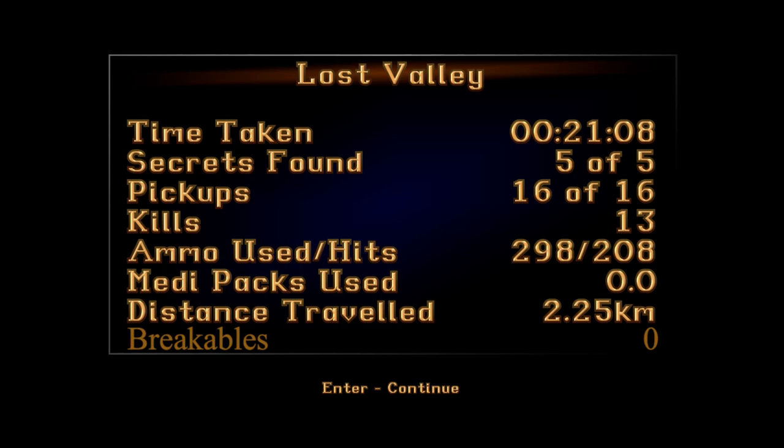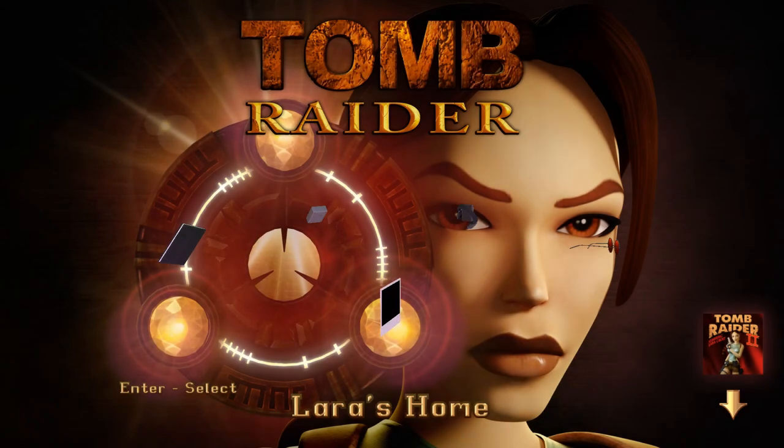That achievement essentially means beating the entire level without harming the T-Rex — at least that's what the description says. I'm not really sure if that means not killing it and it's okay to harm it, but either way I'm going to show you how to do this without firing a single bullet on the T-Rex. We're going to use that opportunity to take a lovely picture of him as well. And stick around for two more unique ways to die in this level. If you're not interested in that, I'll see you next time in the final level of Peru.